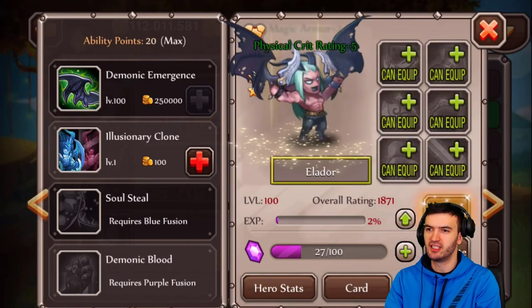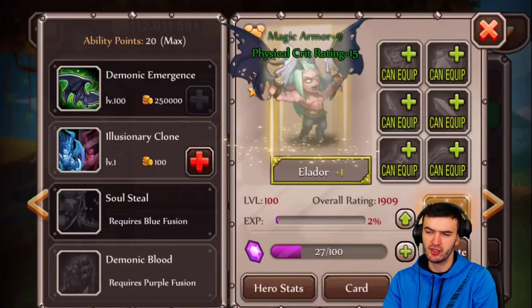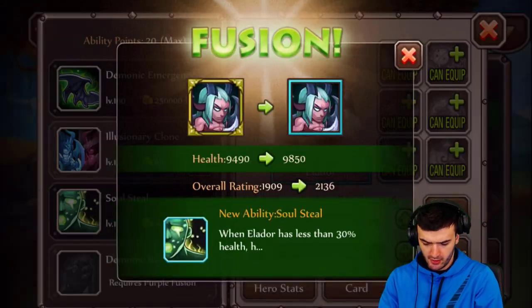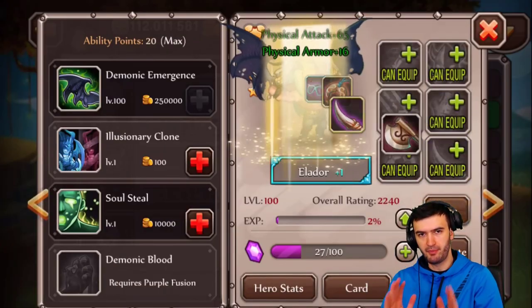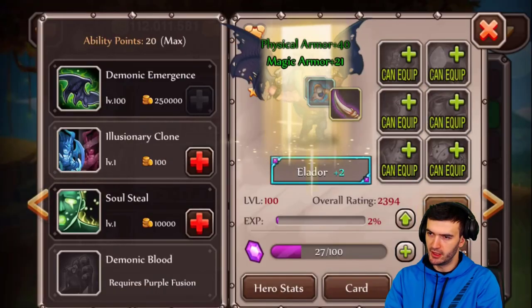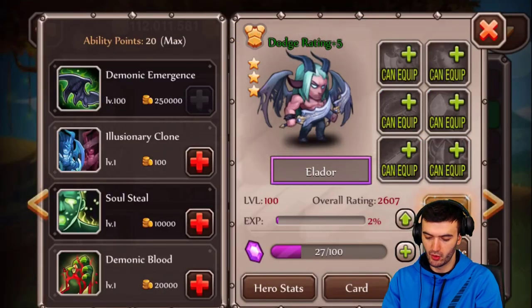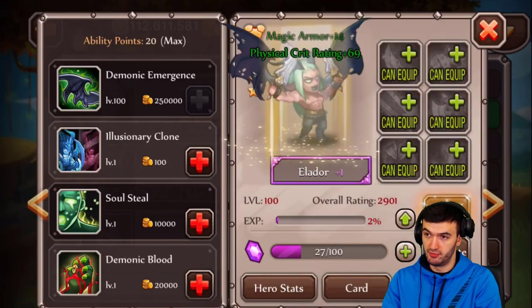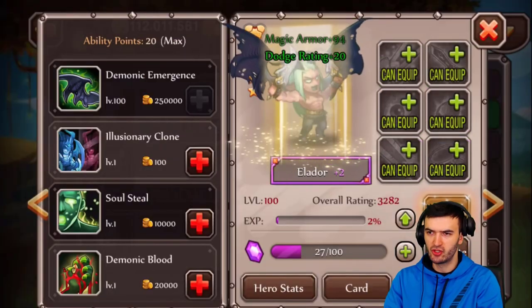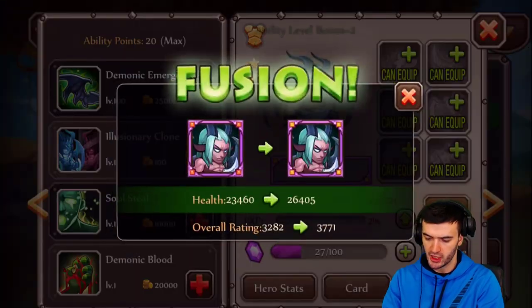Let's fuse this boy all the way up and see what he's gonna do, because I got another 20 ability points which will give us a much better sense of what this guy is all about. I want to give you guys my honest opinion and let you know if he's worth it or not, because conjuring stone is no joke — you can definitely blow a lot of diamonds there. Look-wise he seems awesome and conjuring stone heroes come with an awakening anyway.